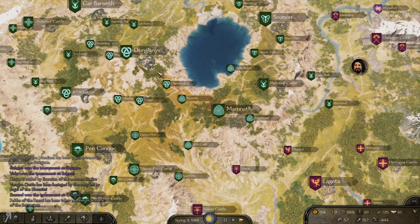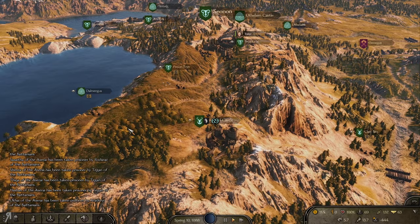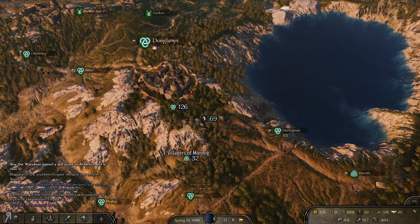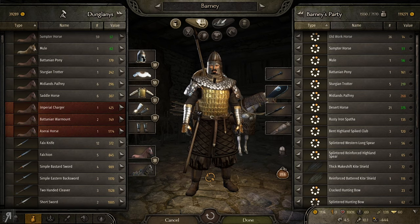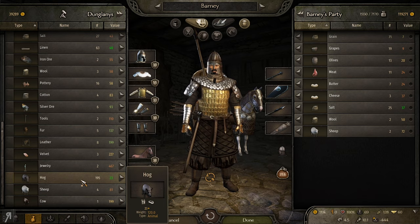I'd like to go on to Dunglanis because I have a number of resources I'd like to sell there. Apart from the ranged AI improvement, they have changed something else as well. You know livestock — sheep, cows, pigs — well if you buy them for a very cheap price and then proceed to slaughter them, I used to do it quite often in Warband because that is one of the best early game ways of making money. You raid a village, steal their cattle, slaughter the cattle, get the meat and sell it. However, this new change is extremely interesting: slaughtering sheep, cows, and hogs now also gives hides.